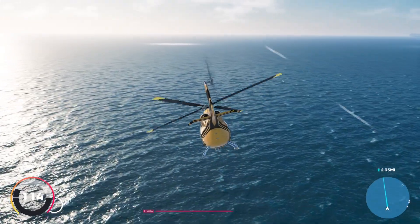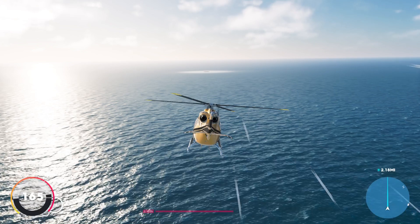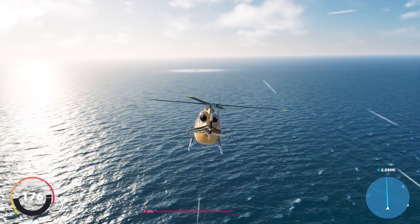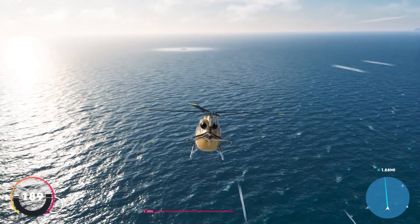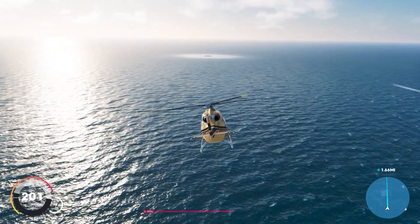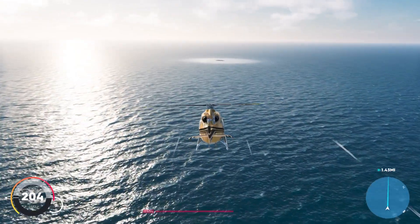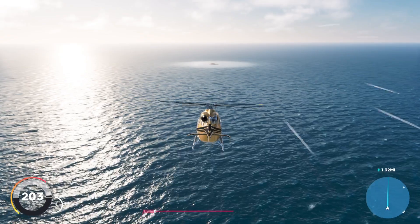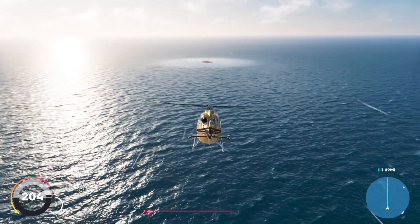Now we can make our way over here — as you can see on my mini map, it has a marker on it. Keep going. We see a little island. Now this island is not here when you do not do those steps, so you must make sure that you do those steps.